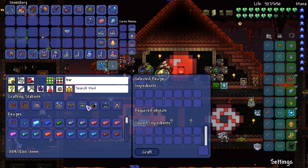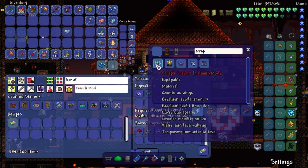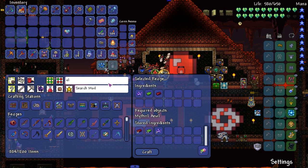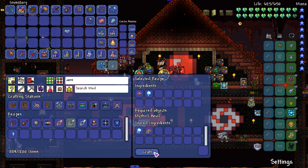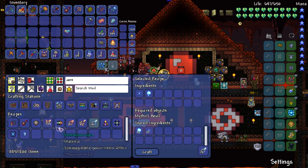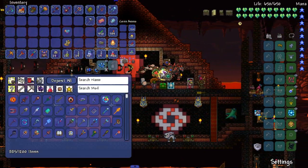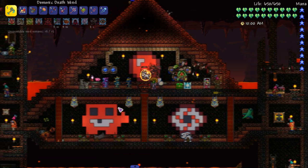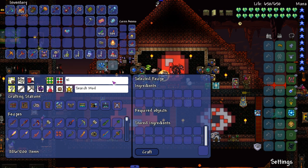Bar of Life complete. Now we need Core of Calamity, which I might have already — like one or two. I don't have any but we can make some easily — that has more than enough. Get that to double digits. Angel Treads we got. And of course we do have a set of dev wings in here — Chronos Wings. Hopefully those are the ones that get used. I really hope they are. And now we make the Seraph Tracers. Boom, bada bing.